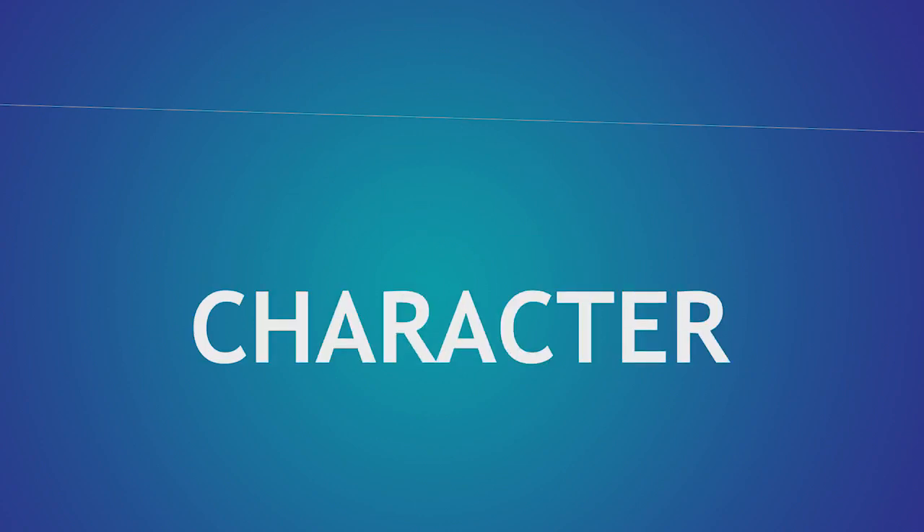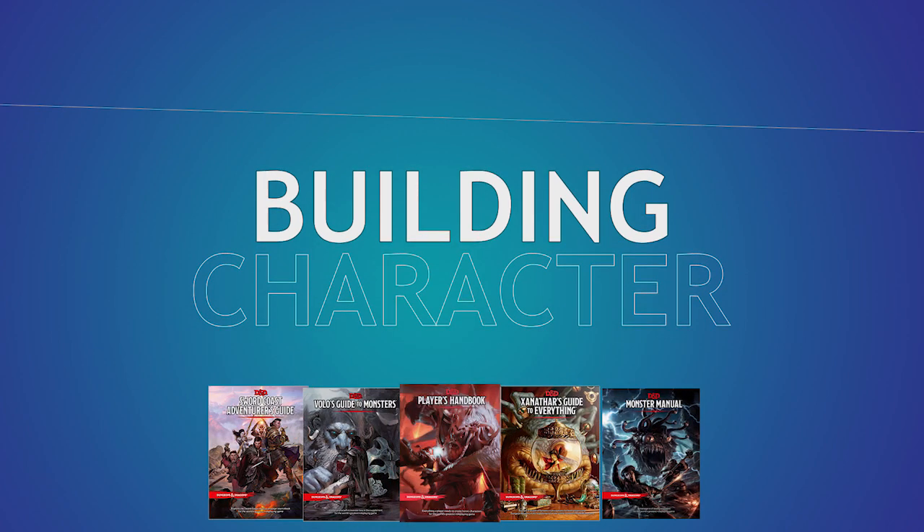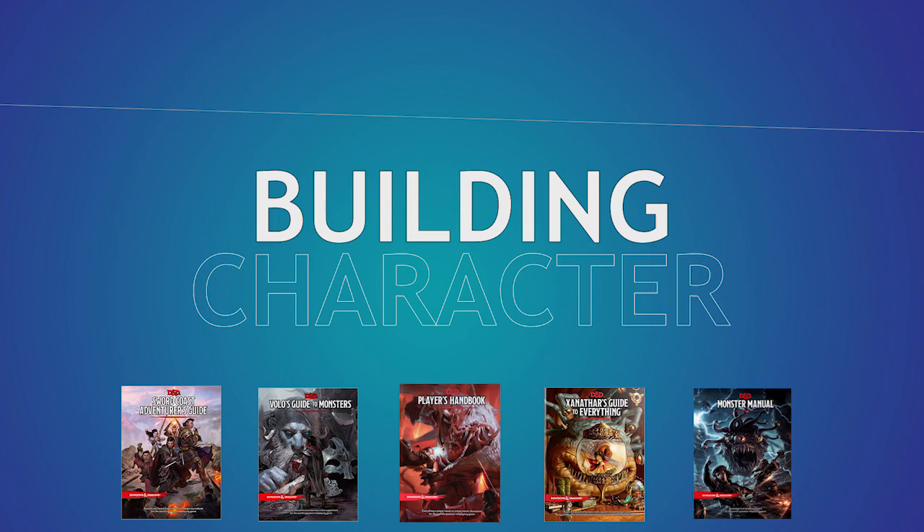Welcome back to Building Character, where we figure out how to play as your favorite fictional characters in Dungeons & Dragons. Remember to vote in the poll for what character you want to see next, and like and subscribe for better persuasion checks next time you play. Maybe. Today we're building a legendary outlaw, Peter Quill, otherwise known as Star-Lord.